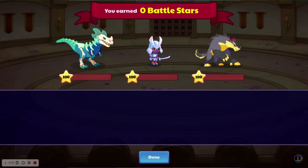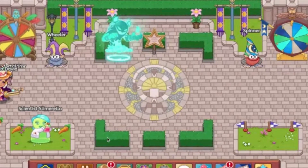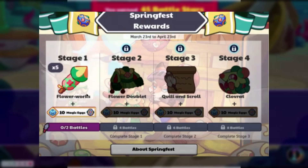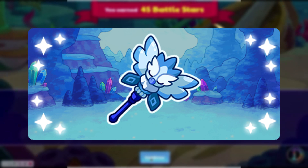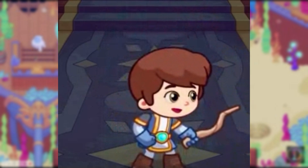On March 22nd, a new battle end screen was added, and on March 24th, Springfest came out, and this contained Flower Works, the Flower Doublet, Quillen Scroll, and Clofrat, which evolved into Burr Meadow. On March 30th, the Ice Bird Wand was released as a teacher award, and the new wizard level up animation was discovered.